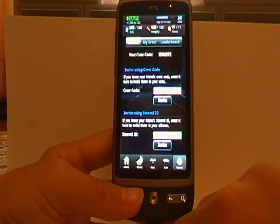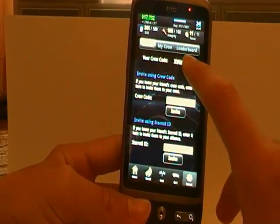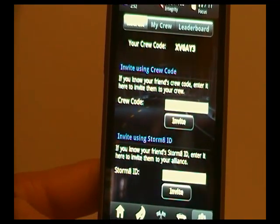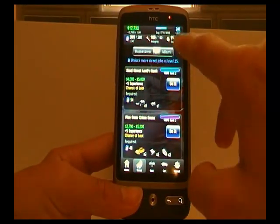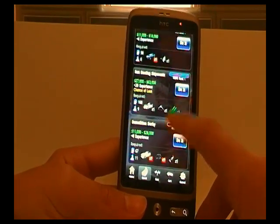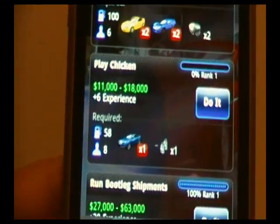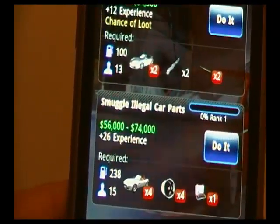Moving on to the last part of my tutorial: the Crews. Here is your crew code. You can recruit people here and do jobs — like I'll show you from the street. As you see, you need at least 6 people to do this job, 8 people for that job, and 9 for another. That's why you recruit more people.